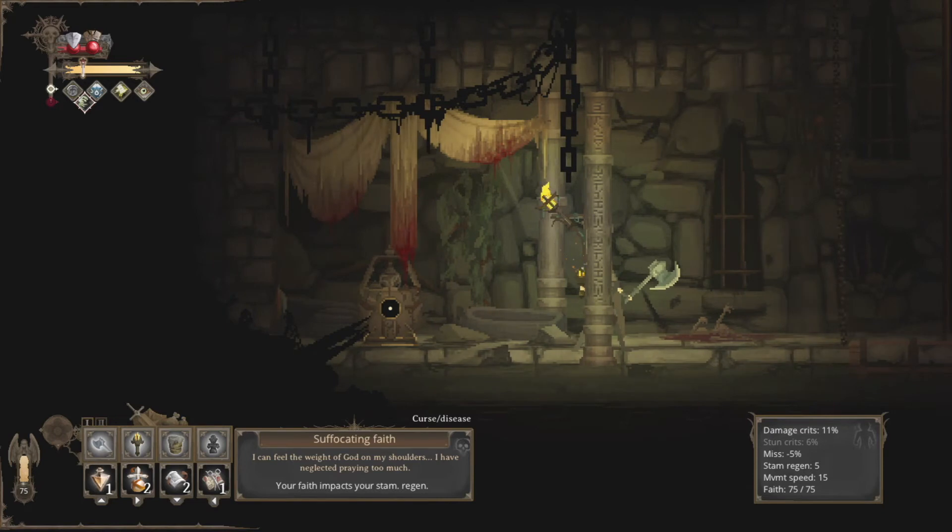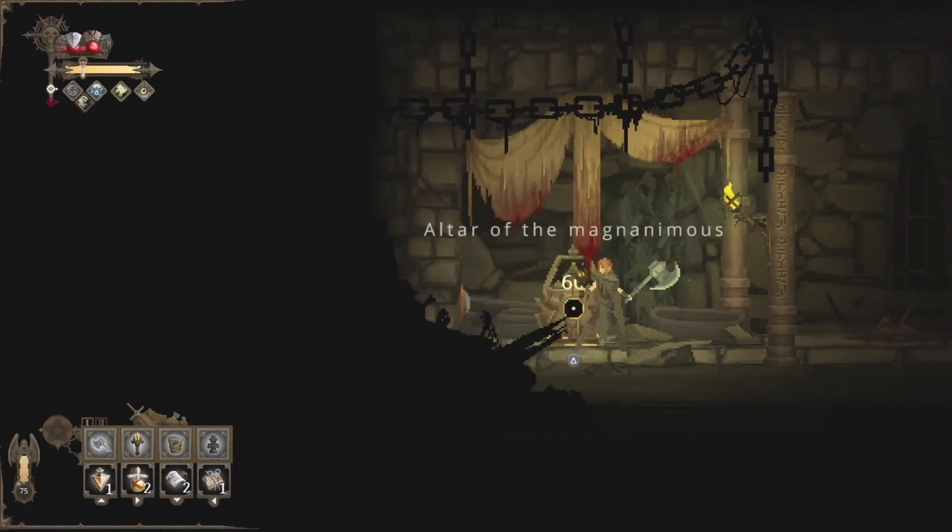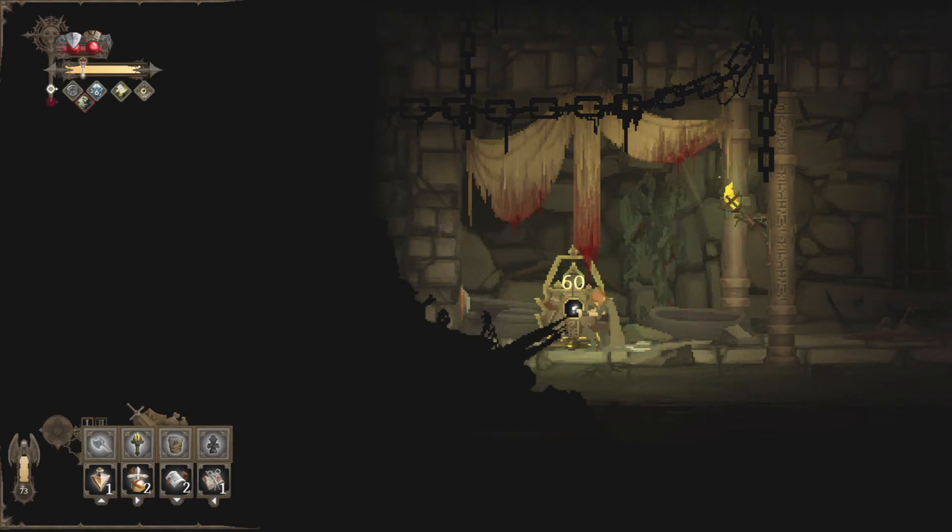'I can feel the weight of God on my shoulders. I have neglected praying too much.' All right, seems like we have to pray. Altar of the Magnanimous. Since we want to get rid of some faith anyway, let's do this.